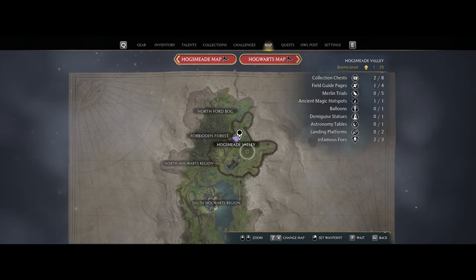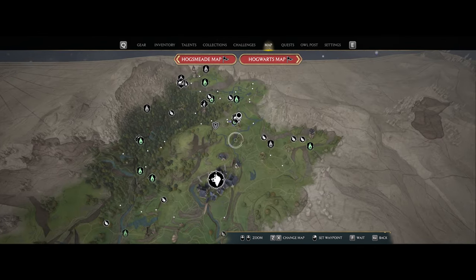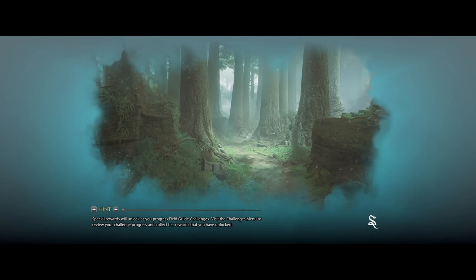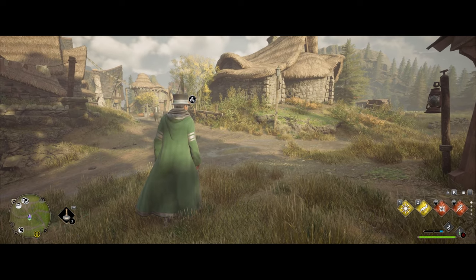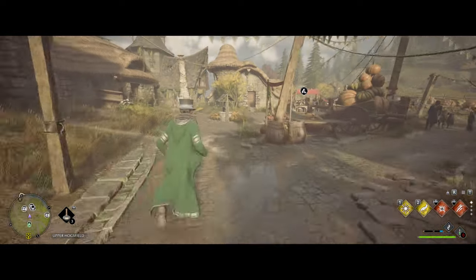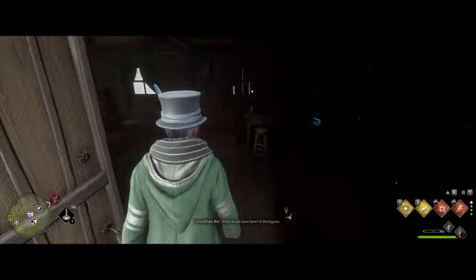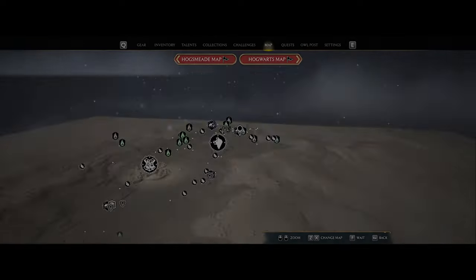The next Demiguise moon location is going to be in Hogsmeade Valley — specifically in Upper Hogsfield. Fast travel to the Floo Flame there. Once you arrive, launch straight into the village, turn left, head to the house, and there you go. Just make sure you are at nighttime so you can collect it.